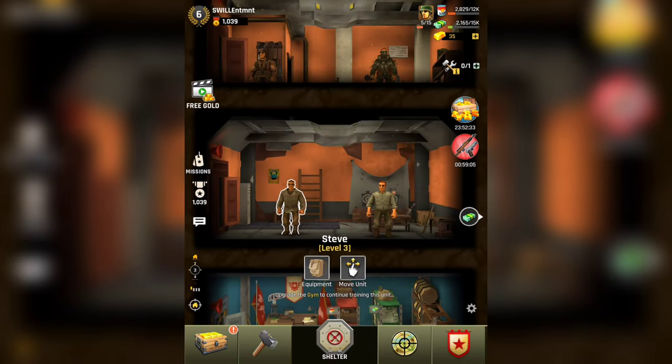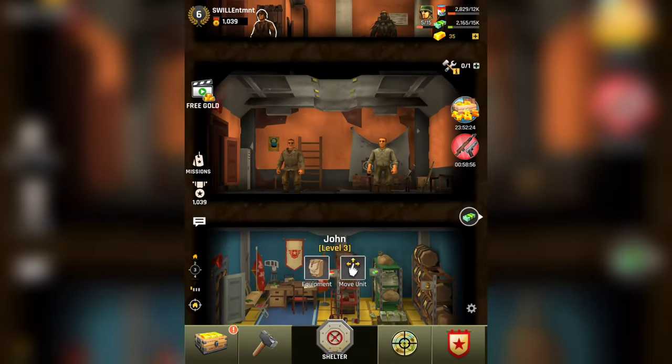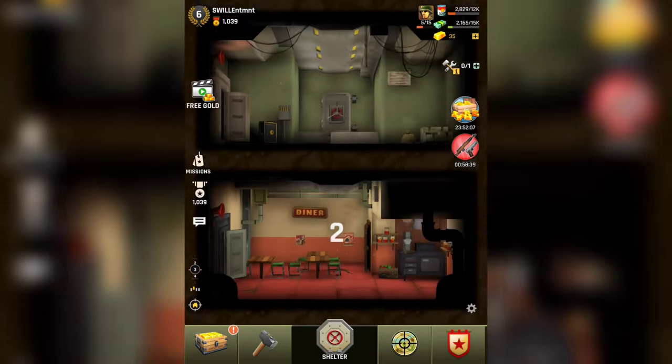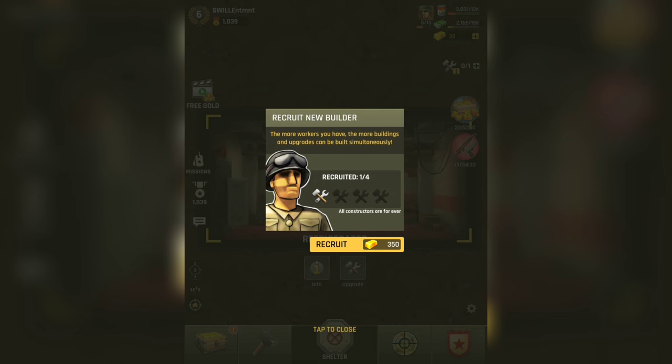Our guys already did their training — they're all level 3, so that's not even an issue. Here's our alliance hall where we'd probably join an alliance. I'm sure there's some kind of benefit to joining one, but right now I don't really want to join one. I'm going to do some research and see which alliance to go with.